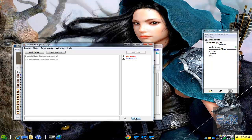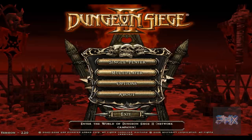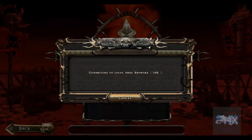With that said, let's jump straight into that gameplay footage tutorial. Here we are at the main menu of Dungeon Siege 2. So let's go to multiplayer. Yes, I already added it to my firewall ahead of time. Local network, connecting to local area network — nice.